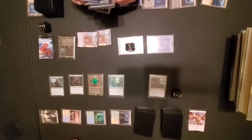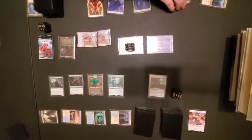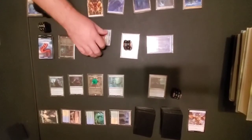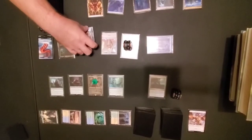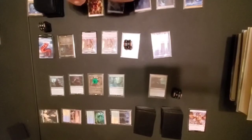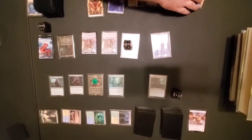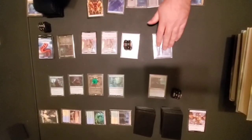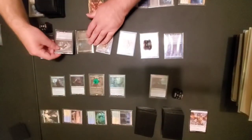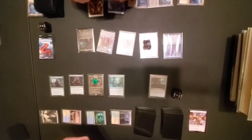My druid can't do mana production yet because it just entered. I could activate the Ooze's ability — but what would be the gain? I'd bump him up and then I'd lose a blocker. I can always do that at the end of your turn if I need to. Of course your guys will be unblockable — my Rhino would become a 4/4 if I attack but then you'd have the bigger attacker next turn.